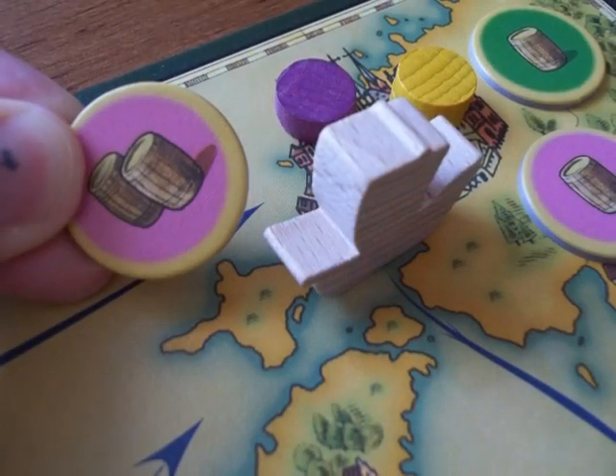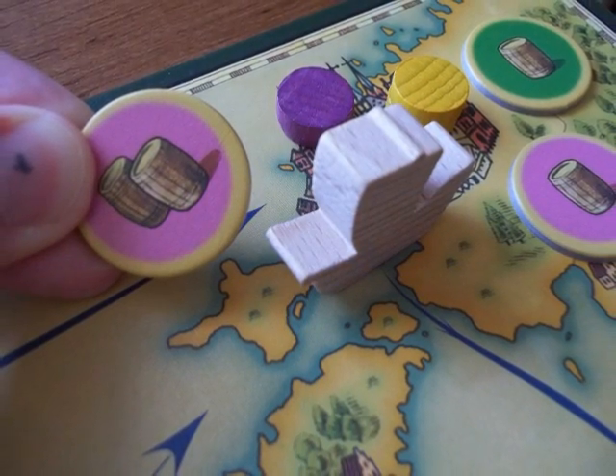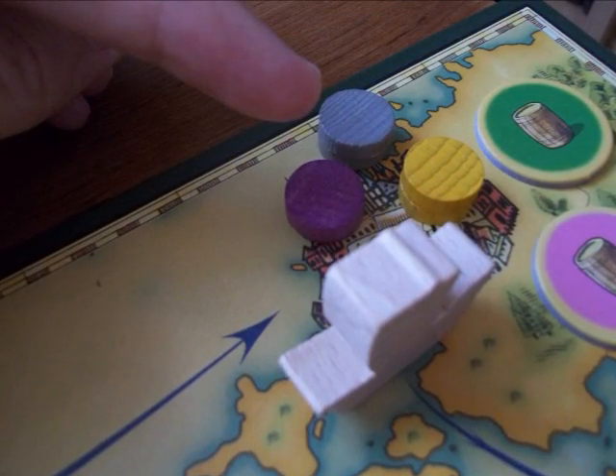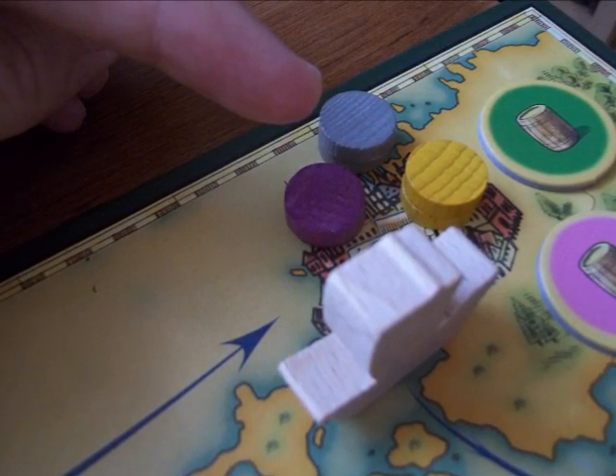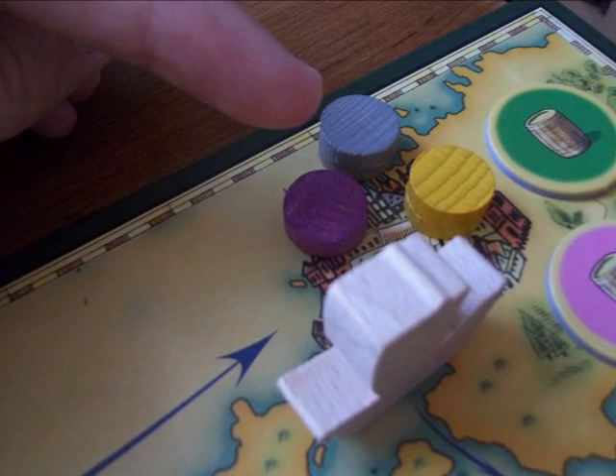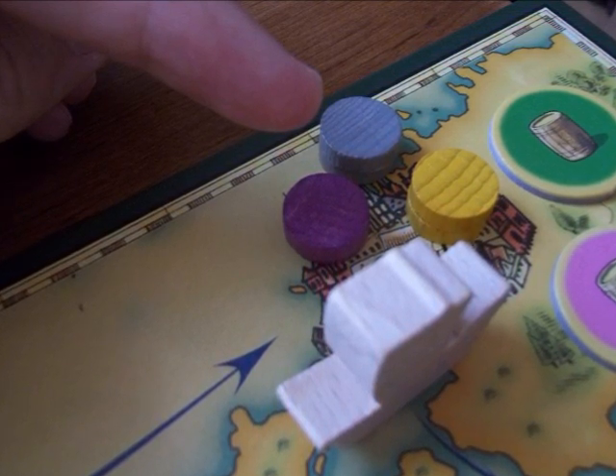To set up market booths, a player discards a goods marker and places as many booths in the city as barrels are on the marker. A player may have as many market booths in the city as they want, but booths are finite, and if a player has no booths to place, he may not take this action.